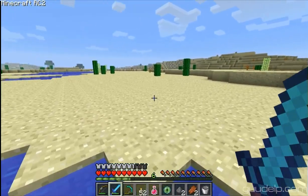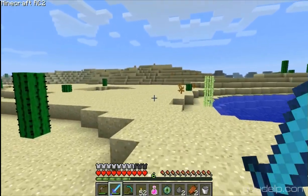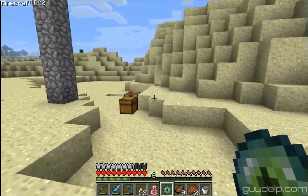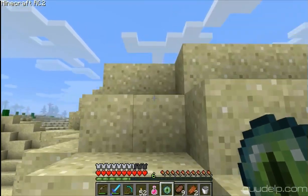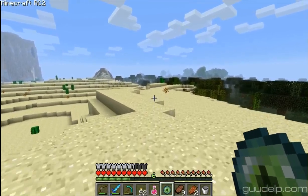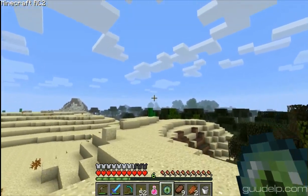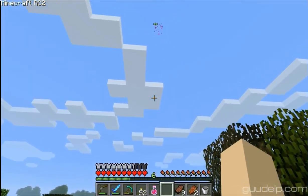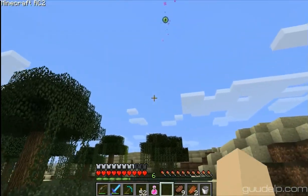I guess I'm going to start walking this way again and see if I can find that area we were in. We're back over here again. I'm just hoping that the ender eye doesn't have some bad luck and break on me. So I'm going to walk this way a little ways and see what happens. Okay, so it's this way still. Please don't break. Yes! I've passed over it.